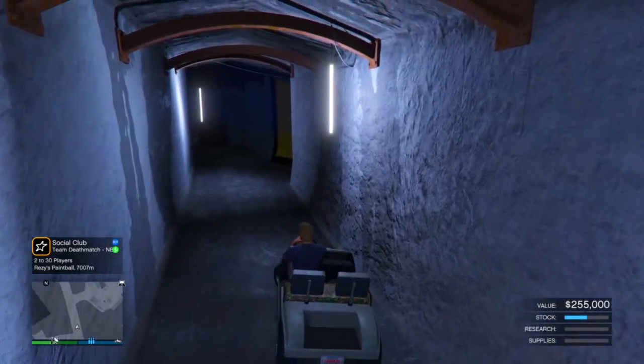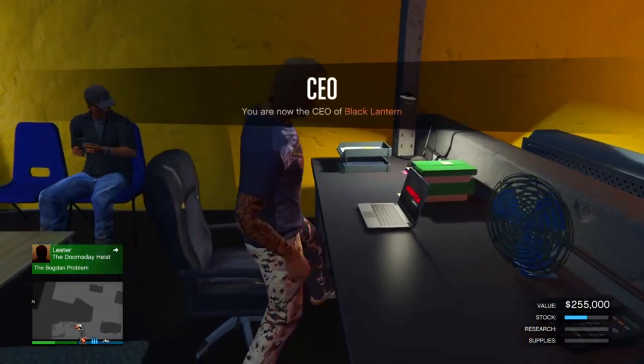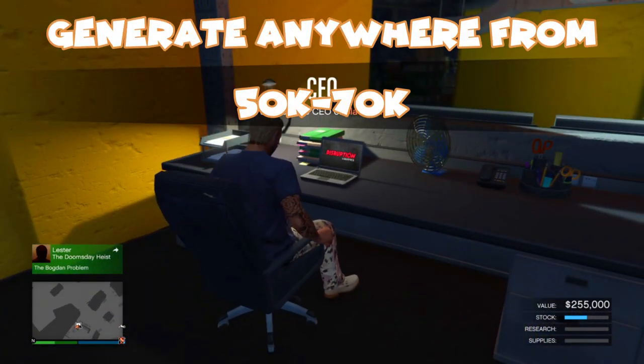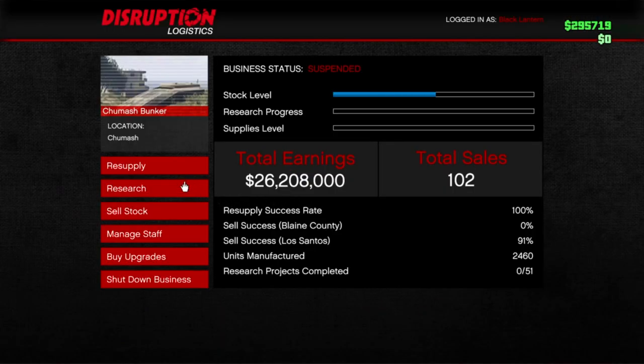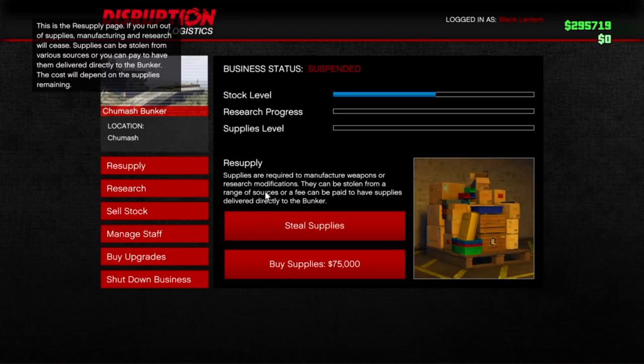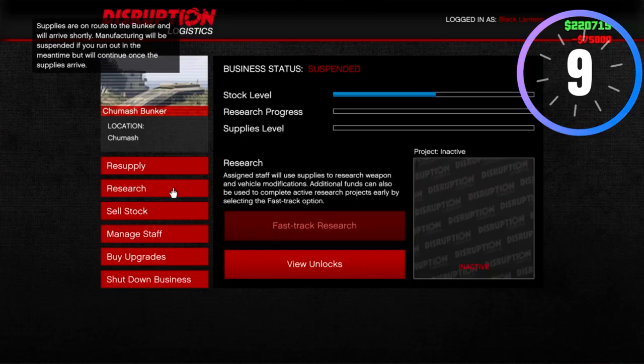All you have to do is buy the Bunker from Maze Bank Foreclosures, go to your Bunker, complete the setups, and you can generate anywhere from $50,000 to $70,000 per hour depending on your upgrades. During bonus event weeks — like when we had triple production and money — it generates income even quicker.